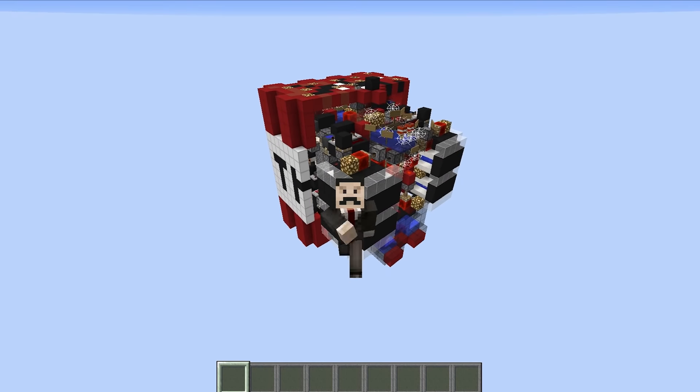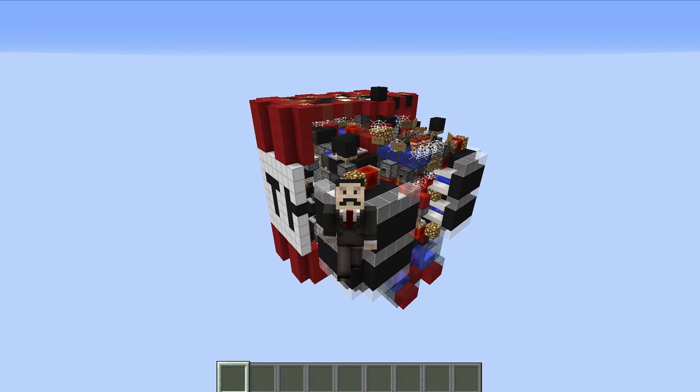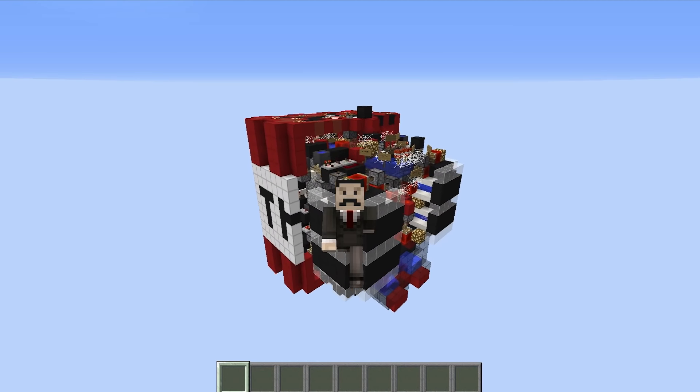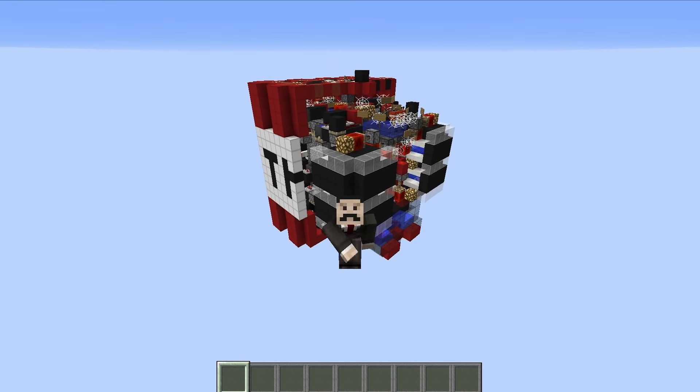So we have it guys — those are the innards and gizzards of the TNT block. I hope you enjoyed this video. Let me know down in the comment section if you want to see more of these 'what's inside' videos. If you did enjoy this video, please hit that like button, and if you really loved it make sure to subscribe. But thanks for watching guys — this has been Mumbo, and I'm out. I'll see you later.